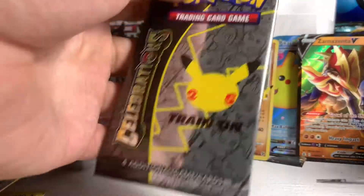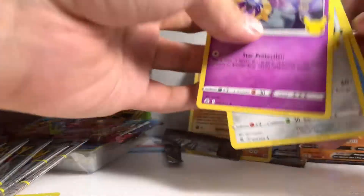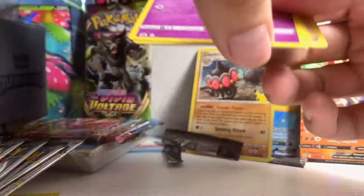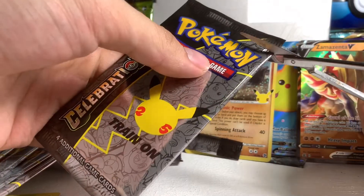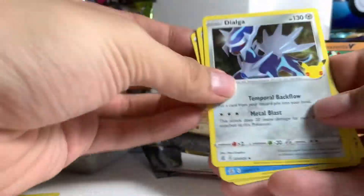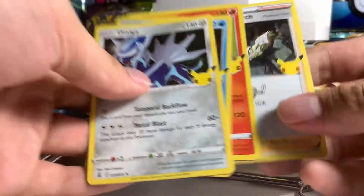Up next, on to the fourth pack. Cosmoem, Jirachi, Palkia, and Professor's Research — nothing special in the fourth pack. Let's go to the fifth pack.